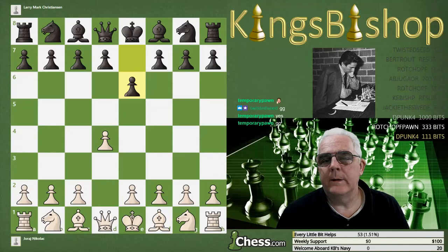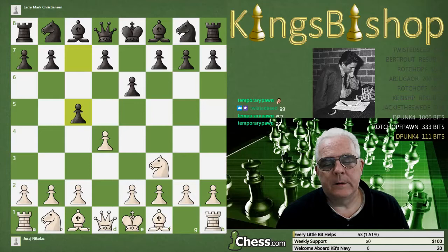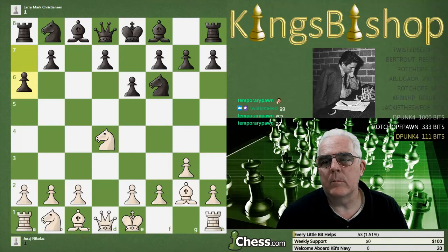We have d4 and e6, the Horwitz defense — not to be confused with Horowitz. Knight to f3, c5, g3, knight f6, bishop to g2, pawn takes pawn, and knight takes pawn.